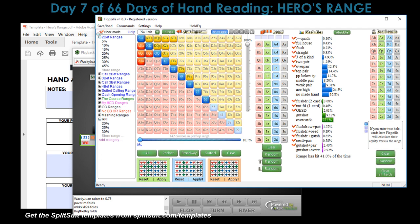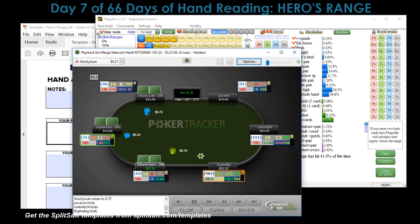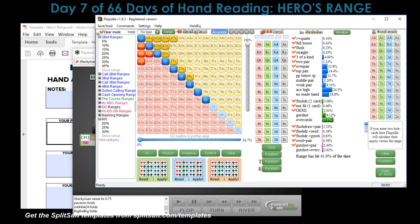Ace-jack is sometimes an open so we'll keep that in the range. King-queen occasionally offsuit, king-jack suited I'd open. Looking at the blinds — one player is 40/13, I want to play with him — so because these guys are in the blinds I'm opening to try to isolate one or both of them. I think sixes are good, nine-eight suited, king-jack, ace-ten as the bottom. Nice little 10.7% range, 142 combos.